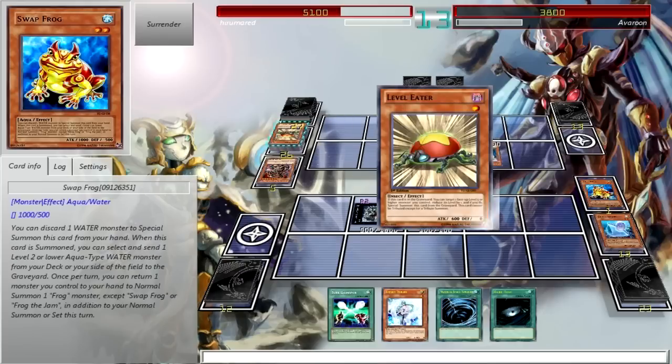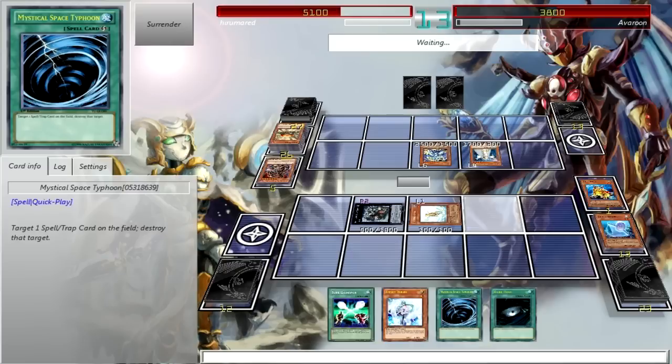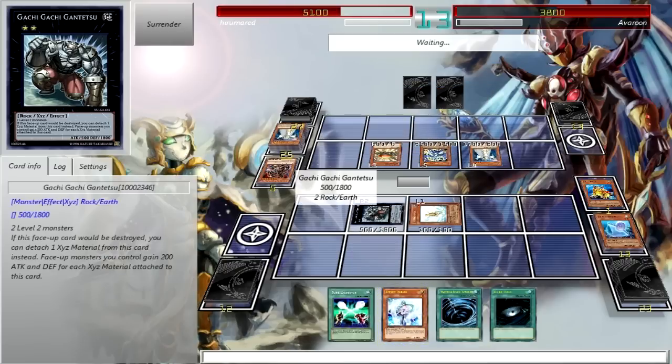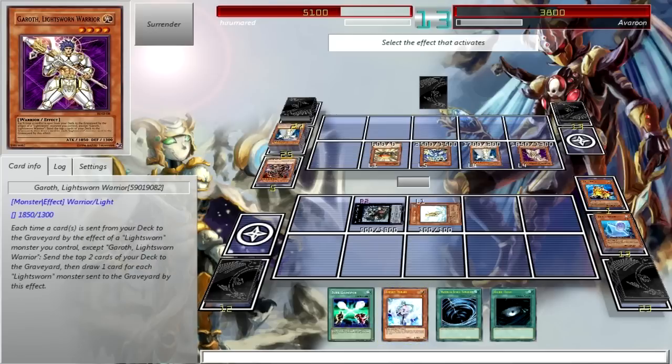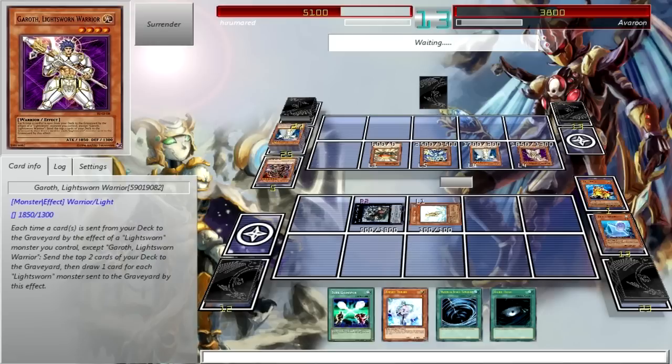That Dark Armed Dragon plus Honest — I'm still mad about that. Let's be honest, stopping my Light and Darkness Dragon so early in the duel. Garth, the Lightsworn Warrior. He has too much mill for me to even worry about stopping him anymore.